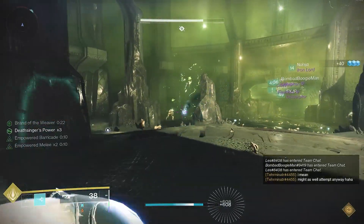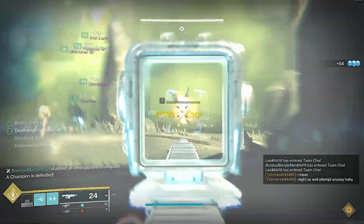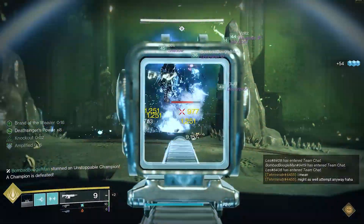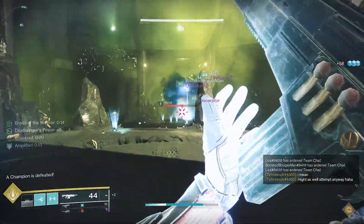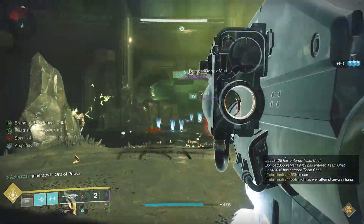Pretty short TWAB, fellas — not a lot going on right now. We do have Iron Banner, and that's pretty much what's going to be this week. Next week we do have Trials of Osiris returning, which is pretty interesting considering we now have Arc 3.0. I'm actually curious to see how the meta is going to be fleshed out with all these 3.0 subclasses.